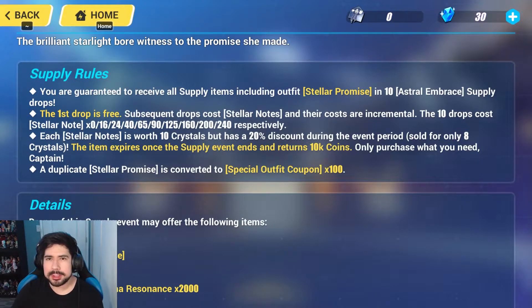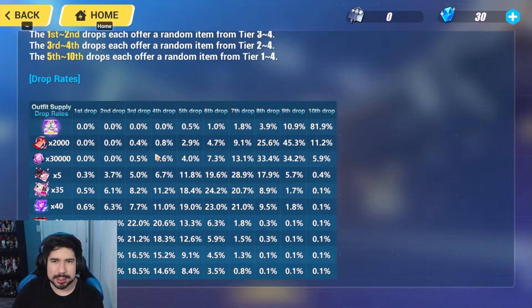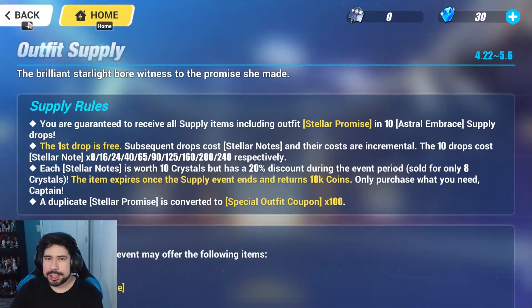You will not get the outfit unless you spend at a minimum 1450 crystals, and even then it's a one percent chance. If you look at the chart, there's a reason why I stay away from these outfit supplies. At the end of the day, 9600 crystals is a lot — it's like almost three times the cost of ten rolls for either a focus supply or an expansion supply.